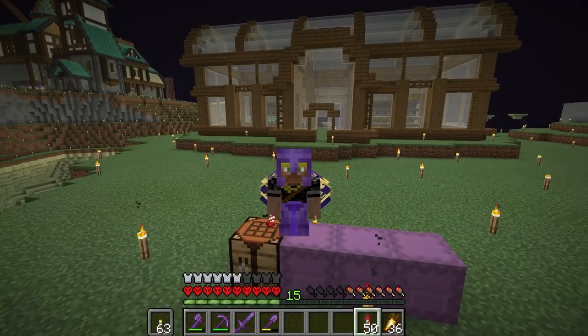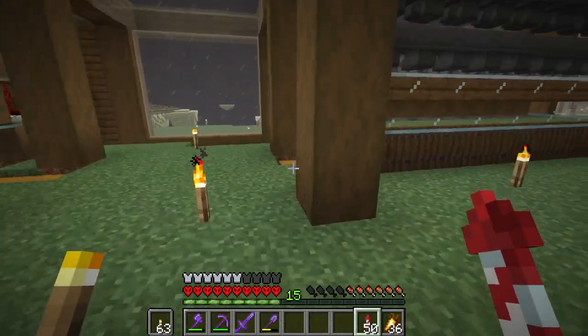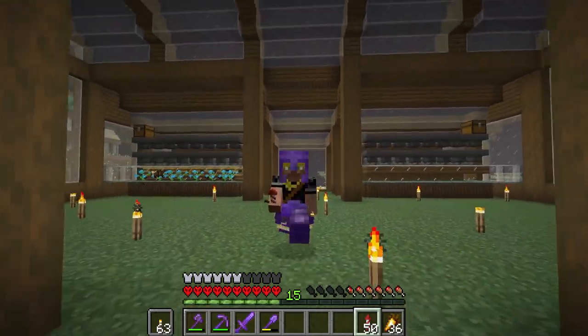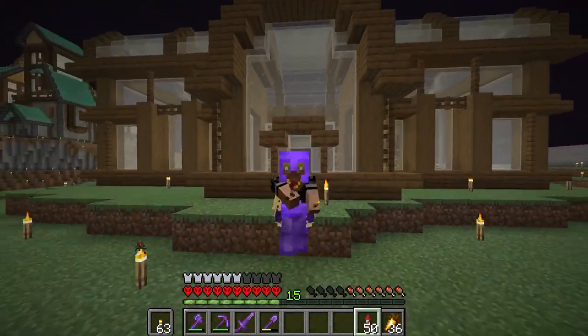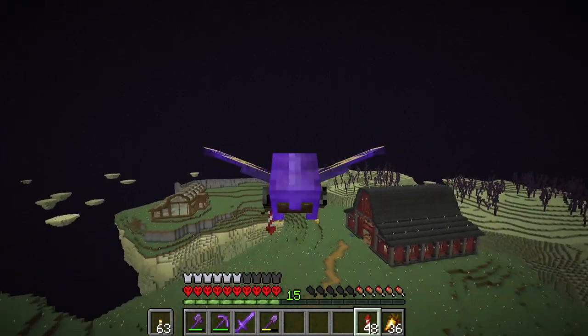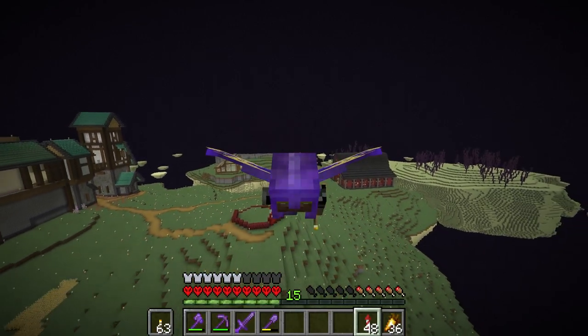Farm number two is complete and we are making honey. I've also cloned it to the other side so we can get honeycombs on that side once I get enough bees to populate it. I think decorating the inside of this greenhouse would be a good job for a stream. Now that we are generating honey and iron, I think we need to move on to our last farm that we need to make before we can make our big farm.